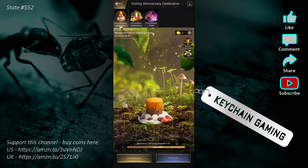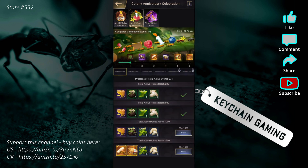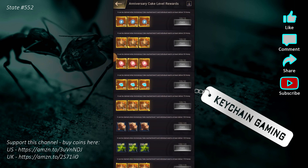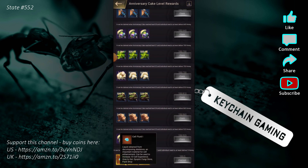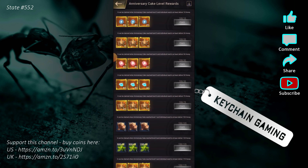Looking at the cake leveling rewards: at level one you get a bunch of cell fluids just for donating 5 honey. At level two, with at least 10 honey contributed, you gain another set of rewards. At level three with at least 20 honey delivered you get more, and that's not hard considering you get around 120 honey a day just from activity. I've already delivered 100 honey so I'm good through cake level seven.